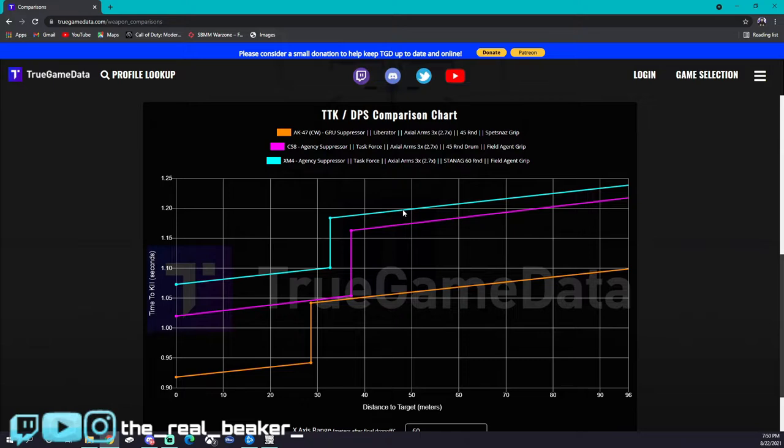I promise you, try the XM4 — it's not bad at all. But people who struggle with it will go to the FARA, and that ease of use does come with a penalty because it can't melt as fast. The XM4 is harder to use, therefore it melts faster than the FARA — that's why I put it where I do. This is actually my new main loadout gun, and I'm going to pair it with SMGs because it works so well at pretty much any range. Let's go ahead and check out some of the builds.